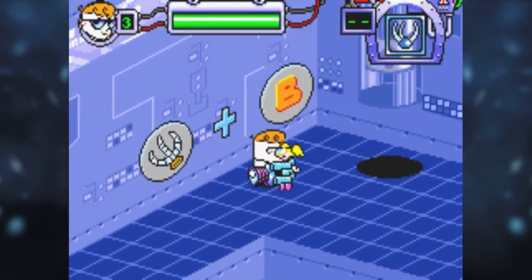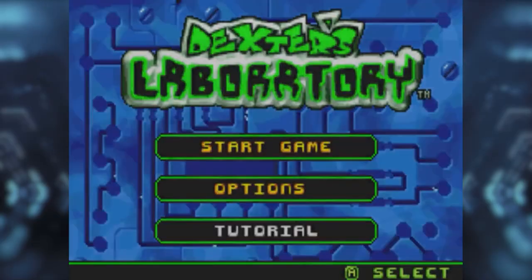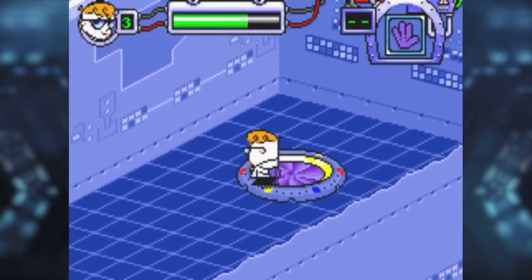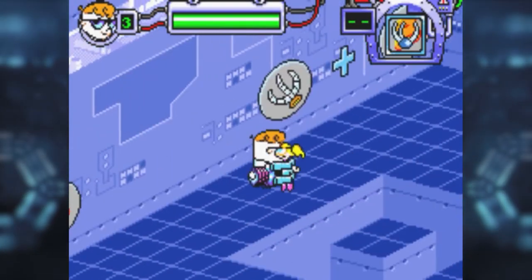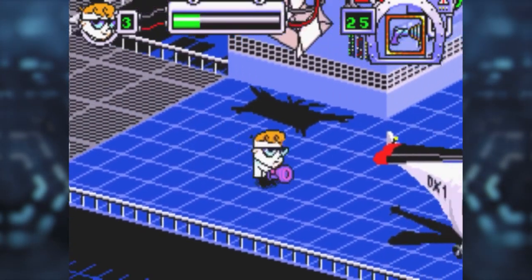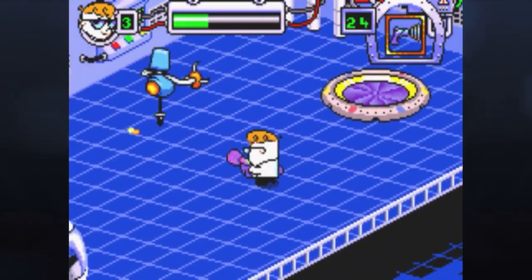Dee Dee has gotten into Dexter's Laboratory and managed to create hundreds of mini clones of herself, so it's up to Dexter to round them all up. I highly recommend that you play the tutorial instead of just jumping in head first, otherwise you'll be incredibly confused — they should have made the tutorial mandatory. The game controls rather simply, with A controlling your jump, R is used to punch, L toggles your equipped item, and B allows you to use your item.